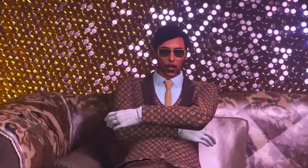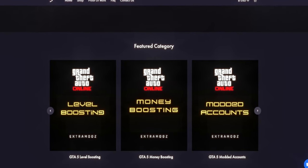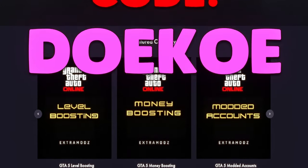You want to know how it works? Extramods.com — the best service for money boost, RP boost, and modded accounts. Use code Dooku.